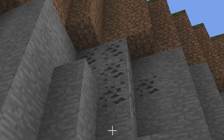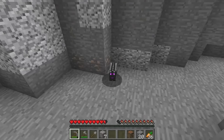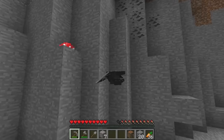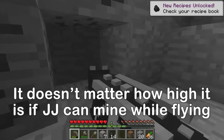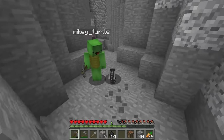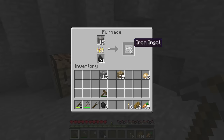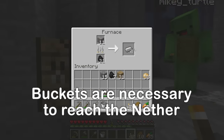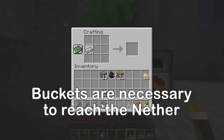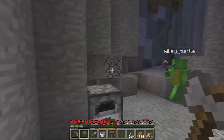I need to find coal. It's pretty high up. I guess it's time for baby Ender Dragon again — I can mine and fly at the same time! That should be enough coal for now. I'll throw it in the furnace. Our iron is done. I'll use this to make a bucket, and I'll make another one just for you, Mikey. Let's move on.